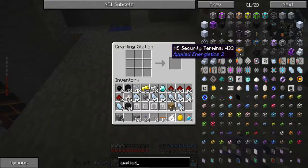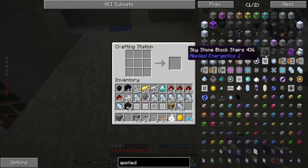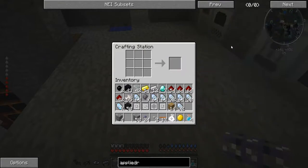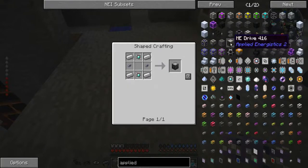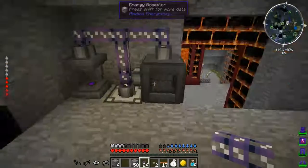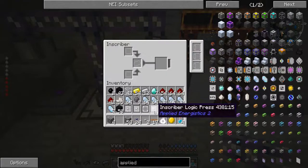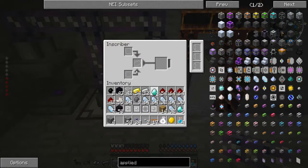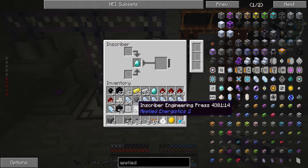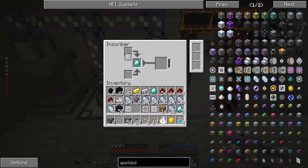First of all we're going to need a drive bay. Okay, so we're going to need to do some pressing of stuff — that was two of those. You can do it one at a time. I believe that is an engineering press. Yes — I remember.